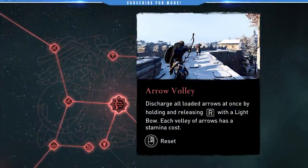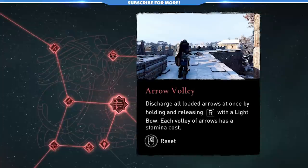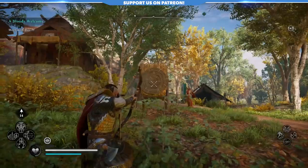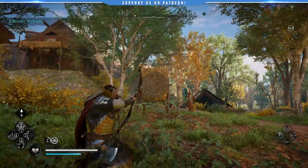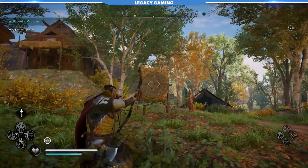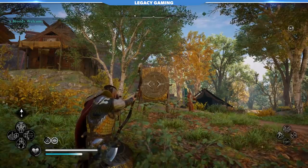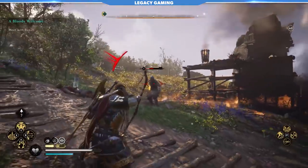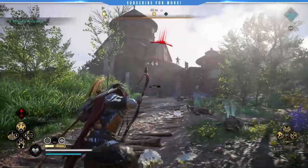Our final skill is Arrow Volley, which taps into the light bow once again. The skill fires all five arrows at once, giving you a nice buckshot-style attack that increases damage at the cost of using five arrows. It's a nice way to elevate the light bow, which is already pretty decent. If you're someone that likes to swap in and out of ranged combat, this is a must-have, as the extra damage is great at taking down enemies and the slight spread almost always makes it easier to hit weak points. As someone partial to ranged-style play, I find this to be a fantastic talent that never fails to come in clutch during combat.